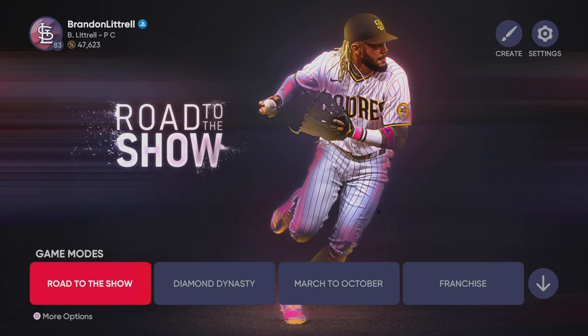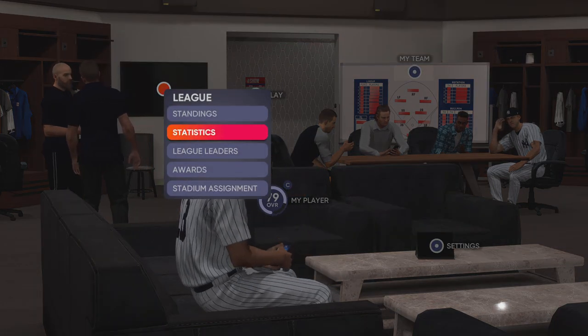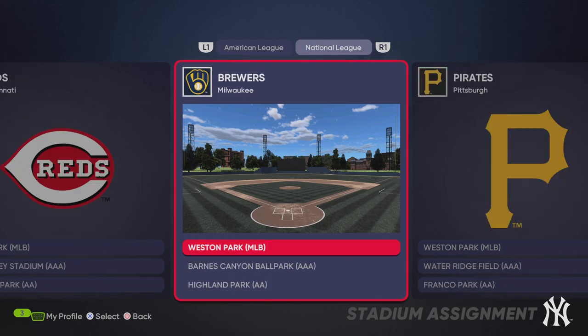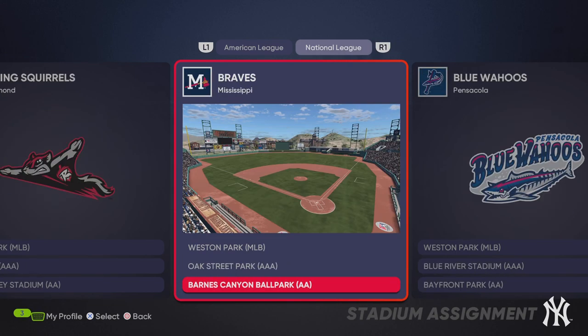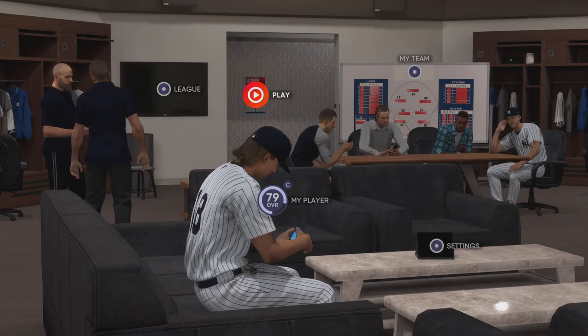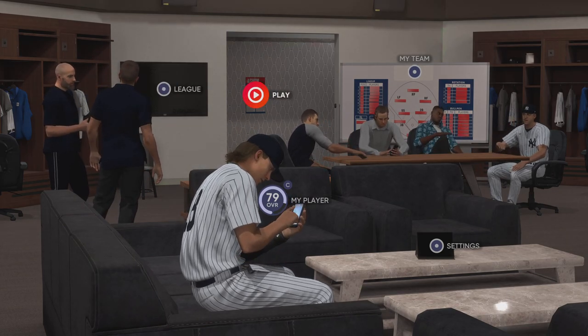After you're done with that, go to Road to the Show again, and we're actually going to assign the stadium to every single major league team. I did American and National — it doesn't really matter. If you're not in the major leagues yet, you might want to assign it to everybody in your league down there. It's really worth it to have the high altitude and the close walls in every single stadium you play.